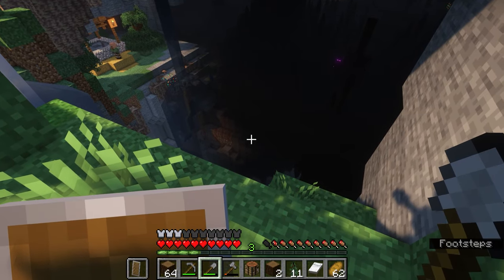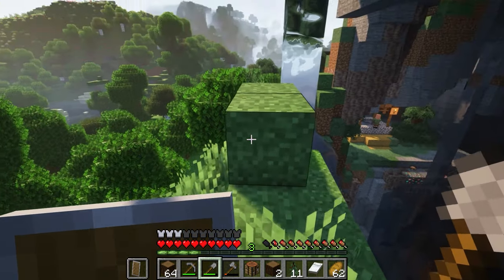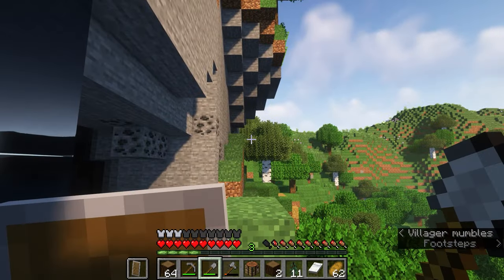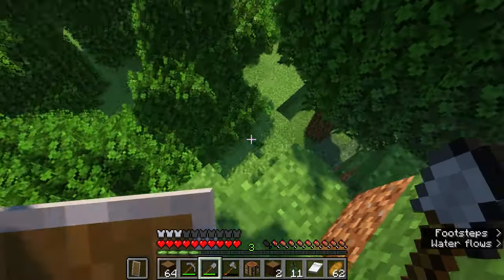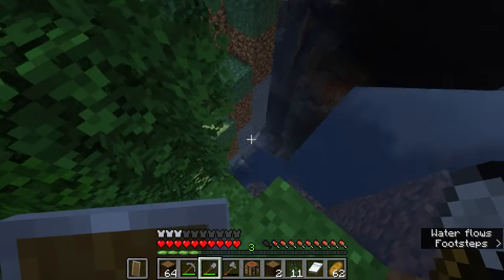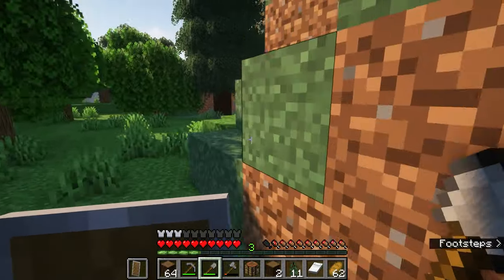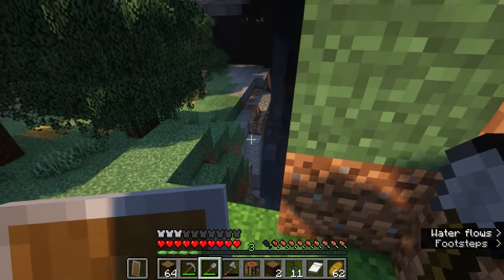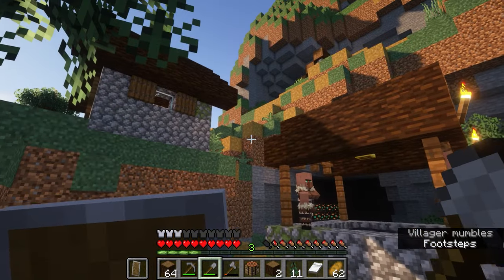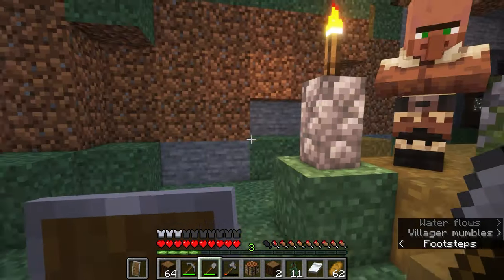Whoa, okay, let's not look at the endermen. This is a dangerous, dangerous village. This is interesting. There is a building up there, but maybe I'll go down here first and see how these guys are doing. Yeah, they're wearing like snowy outfits — I guess this is kind of a taiga biome this village just happened to spawn in.